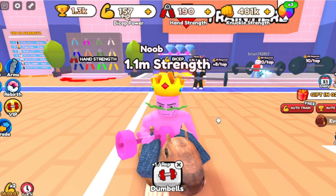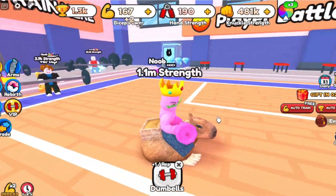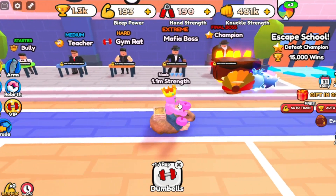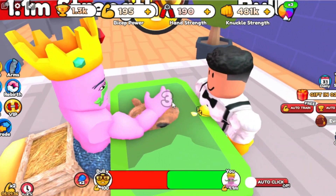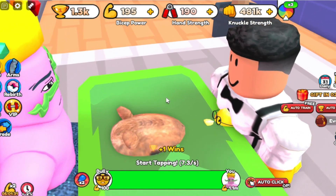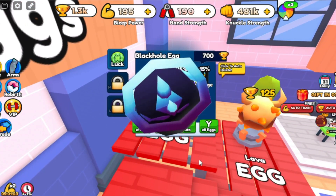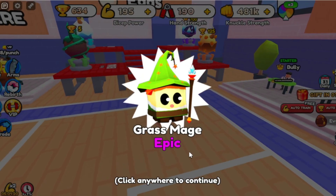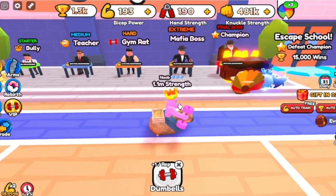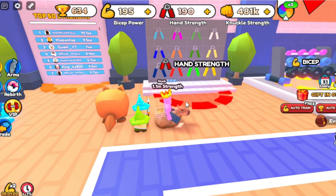Number 14: Arm Wrestle Simulator. In Arm Wrestle Simulator, you try to get as strong as possible by clicking. Every single time you click, you gain more strength. You can then use that strength to fight tons of different bosses. Your main objective is to click as fast as you can to beat that boss. Whenever you beat a boss, it will give you trophies. You use those trophies to get eggs, which give you better pets, and the better pets make it so every single time you click, you gain more strength. The harder the boss, the better the rewards. And once you reach 15,000 trophies, you can go to the next place, which will have better bosses to fight.